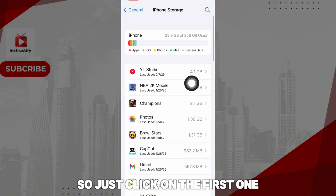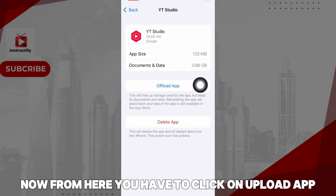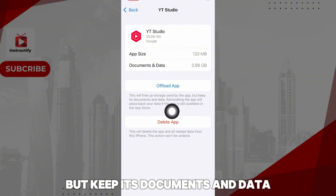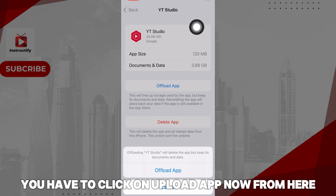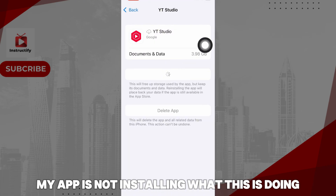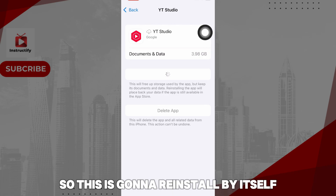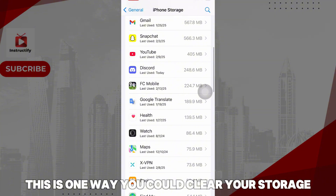Click on the first one, for example, and click on Offload App. This will free up your storage by removing the app but keeping its documents and data. As you can see, the app is reinstalling — what this does is basically clean up your device and remove all the unwanted stuff built up over time. It will reinstall by itself, so just go back.